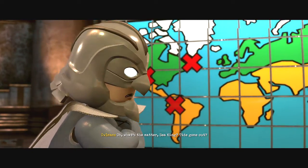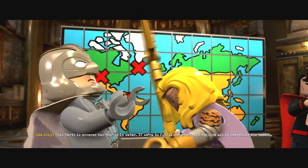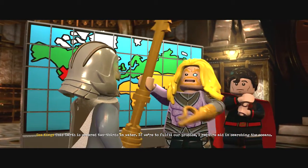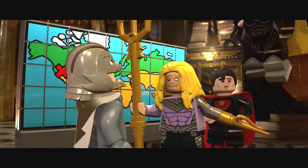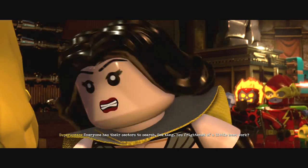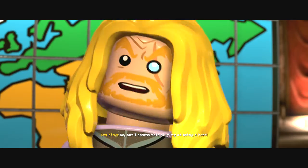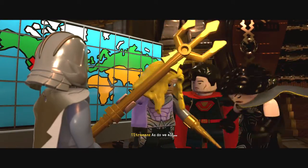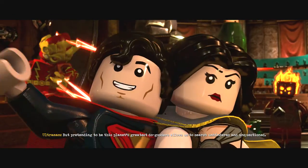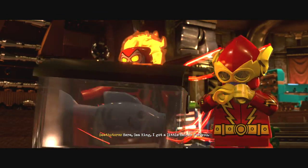Oh, what's the matter, Sea King? Tide gone out? This Earth is covered two thirds in water. If we're to fulfill our promise I require aid in searching the ocean. Everyone has their sectors to search. Seeking you — frightened of a little hard work? No, but I detest displaying it. Being a hero, as do we all, but pretending to be this planet's greatest do-gooders allows us to search unhindered and unquestioned. Here, Sea King, got a little helper for you.